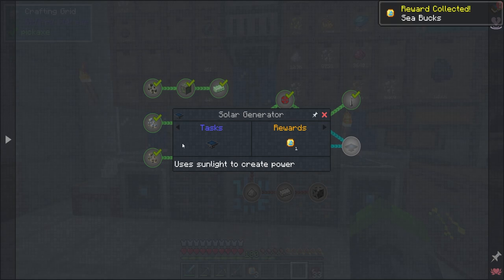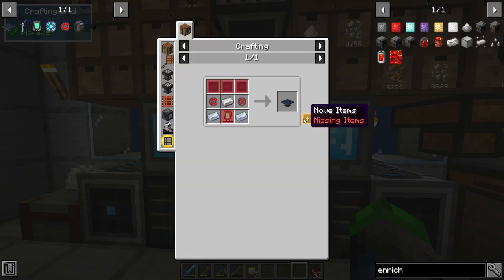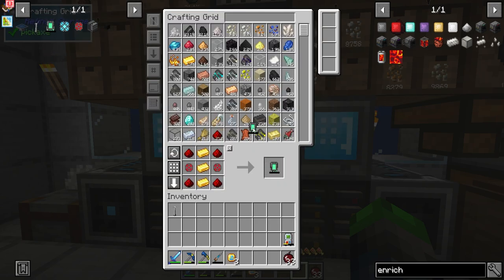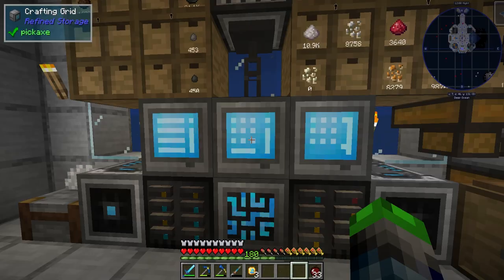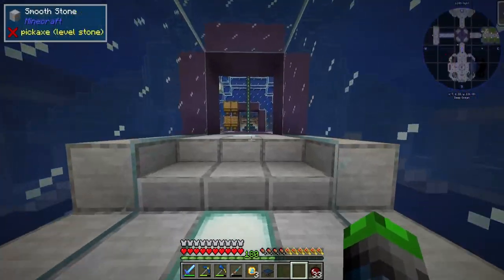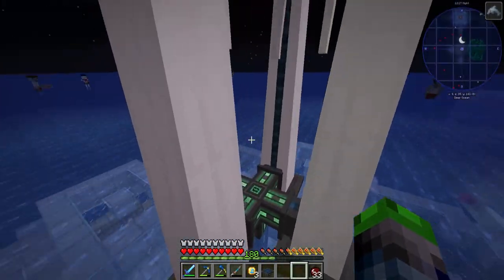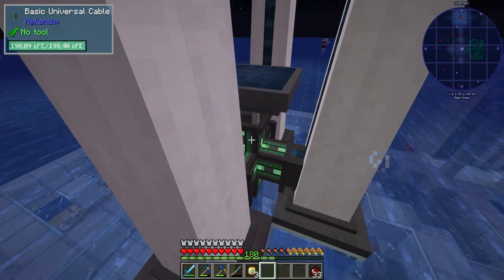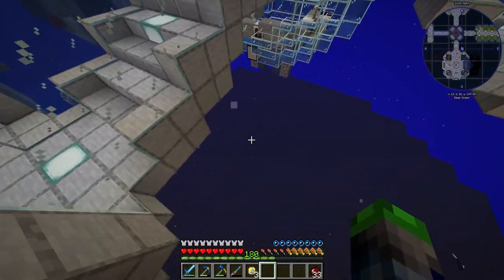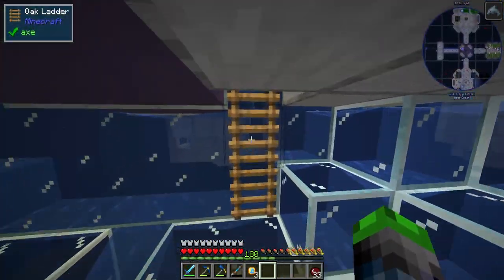Solar generators — these guys are great. They do the solar because the sun is a crazy light source in this game. Three of those, one more of these guys, and we have a solar panel that generates power every day. We'll place this over here, so during the daytime it's gonna help us get some more power.